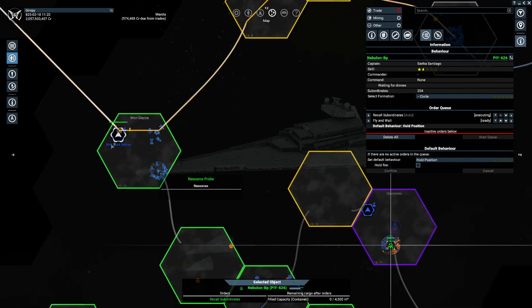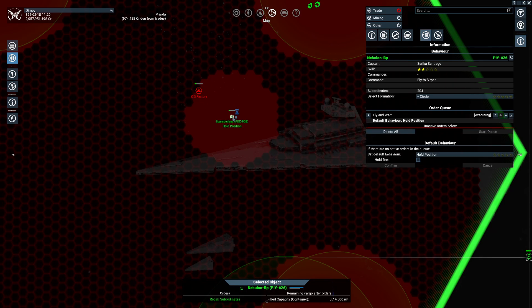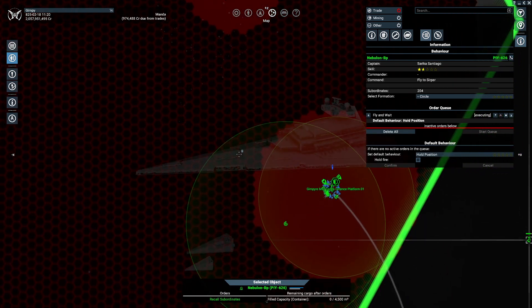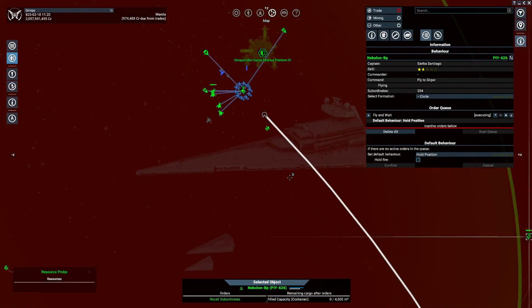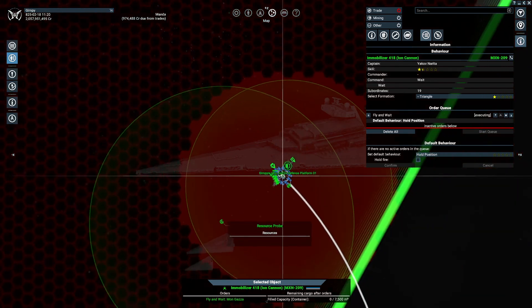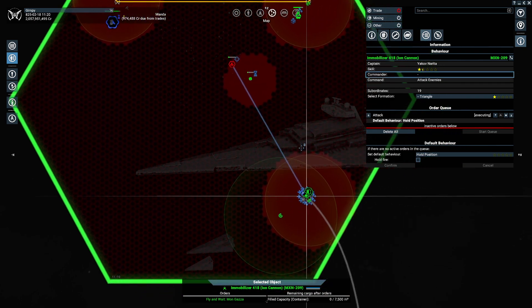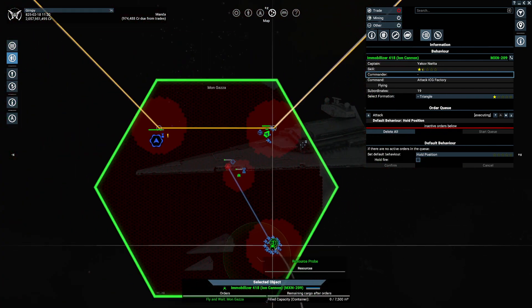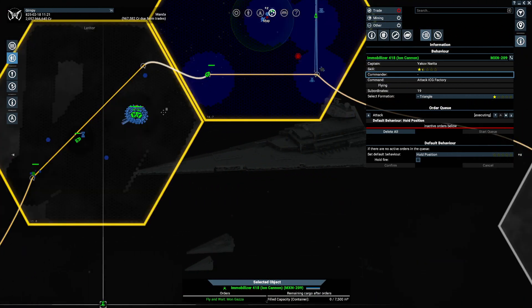Look at Geonosus - this is under control up this way. Oh, look at these little sneaky bastards. This is an immobilizer but he's got some friends, so we'll deal with the station. ICG, you're always sneaking in builds.